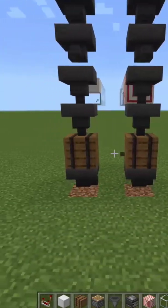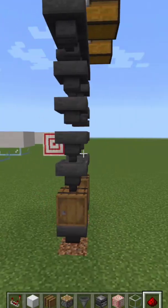Coming out the back of the second hopper above the barrel on the left stack — A stack from here on out — you want an air gap, a slab, then four glass blocks.